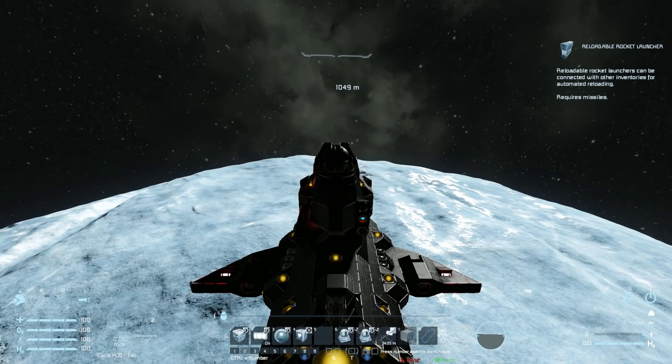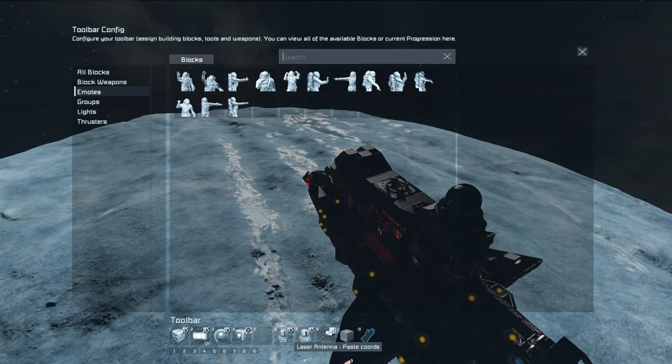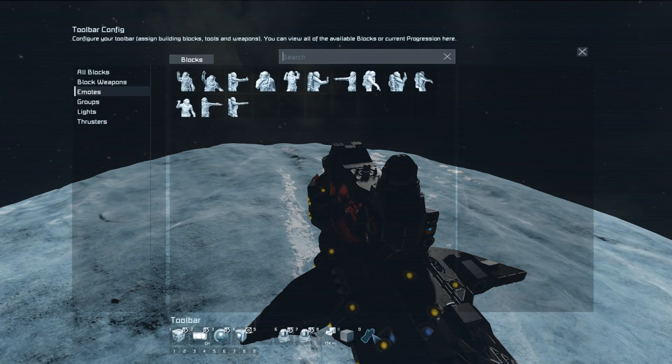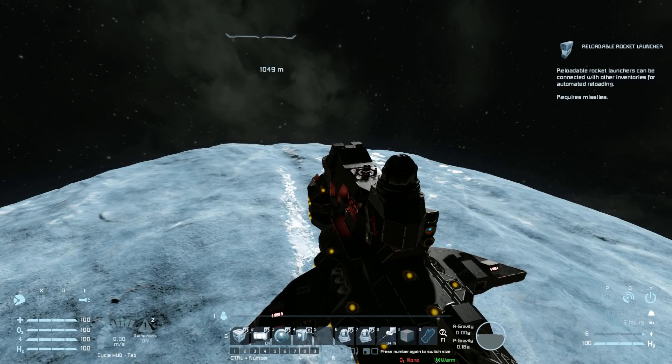Number six and number seven are the laser antenna on the top there — that little round dome thing that looks like a gyroscope. We then have paste coordinates and connect to coordinates, so if you needed to track something down that functionality is there if you need it. Number eight is to decrease the broadcast radius, and then number nine — though there appears to be a missing block there — would be to increase the radius, but I'm not too sure why that is missing at this point in time.